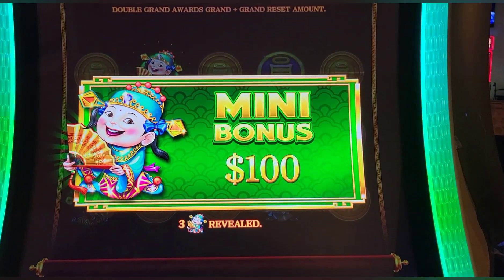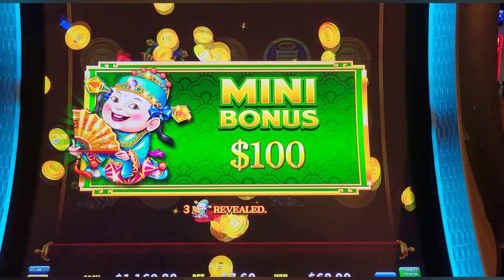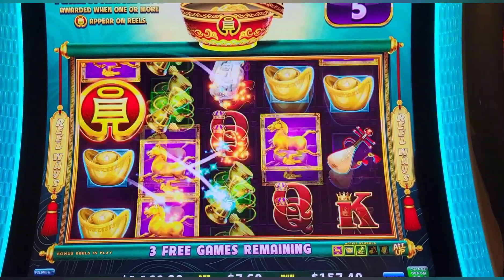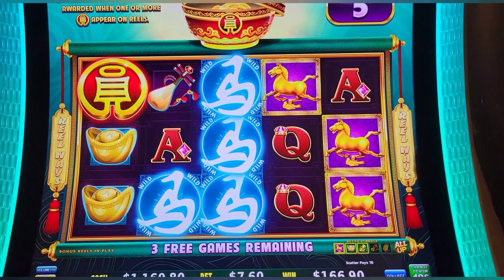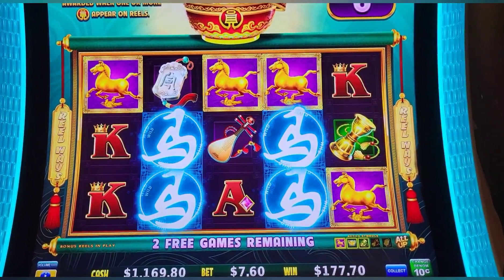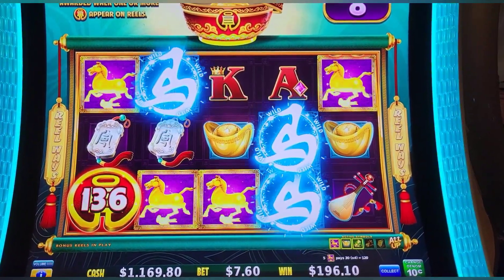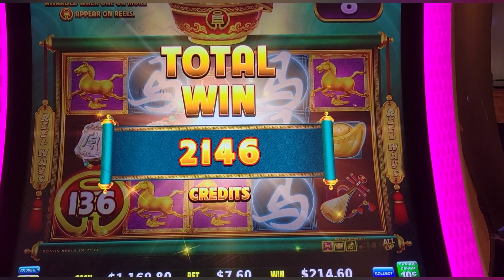We're quick with a quick hundo. Back to the regular scheduled program — can we pop it again? That'd be awesome. Seven sixty credit hit — we want those free games though. Eighteen bucks. Last game — no freebie, but we got a 13.60 scatter and a $12 horse set — about another $214 off of free play.